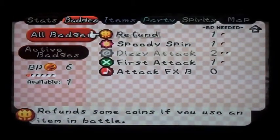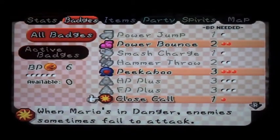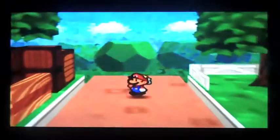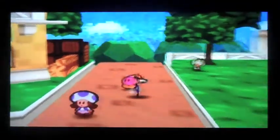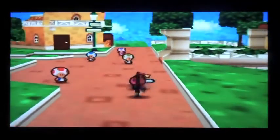I still have one more BP. Let's just equip close call again, I guess. Hold on, there's one more thing now. So we went through the center of town and we're coming down to the south. You could go here before — by the way, only after chapter one can you go down here.